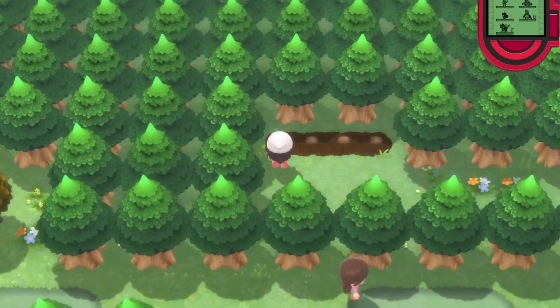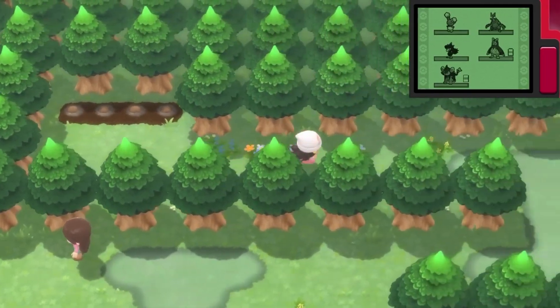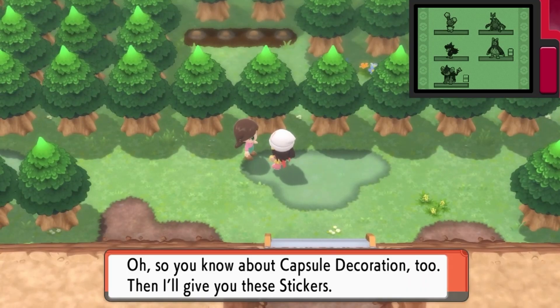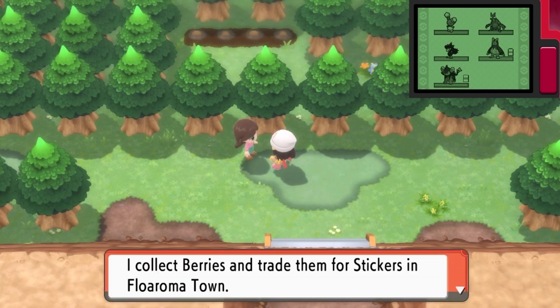I think that trainer down there is actually important. I think she gives us a TM. Let's go find out real quick instead of guessing. So you know about capsule decorations too? Then I'll give you these stickers. She's just a sticker person. I don't mind that — I'll collect berries and trade them for stickers in Florama Town.